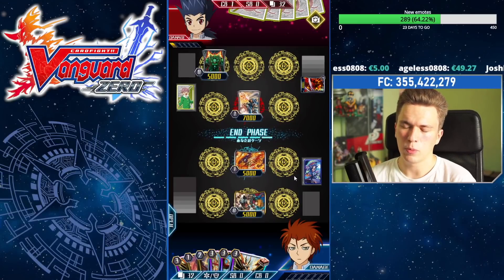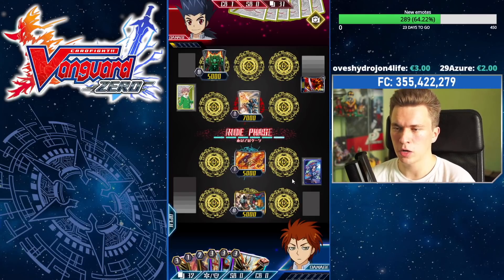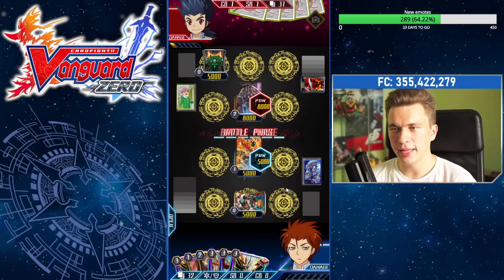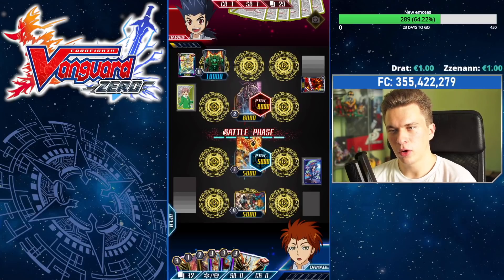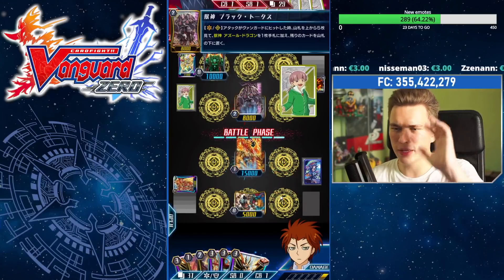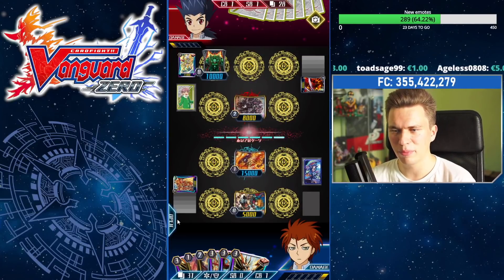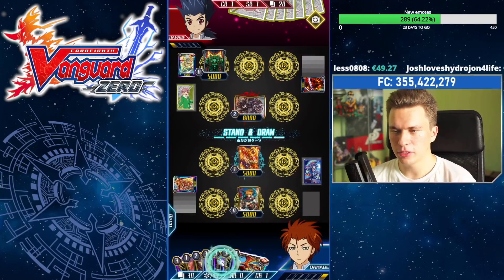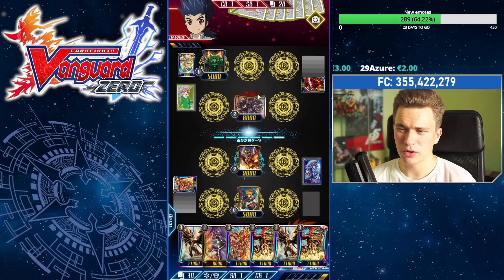By the way, if you're curious how I got these sleeves — they are VBT09 Japanese box toppers. We'll probably get them in English too, but if you're interested in those codes, I do give them away to my YouTube channel members and Twitch subscribers. So people who support my channel, I like to give something back. Going in for an 8k, searching that Azure Dragon — oh SP Luminol, first time I've ever seen that, looks pretty good. Putting the power on Right Horn. We whiff a heal but that's fine — we have both grade threes in hand.